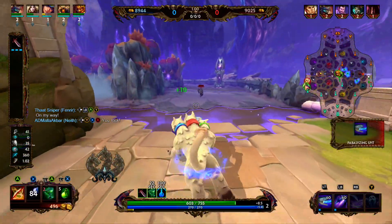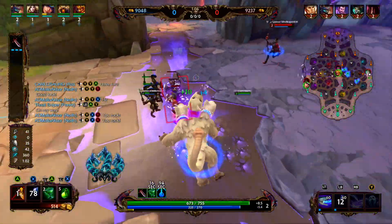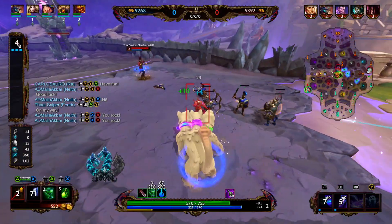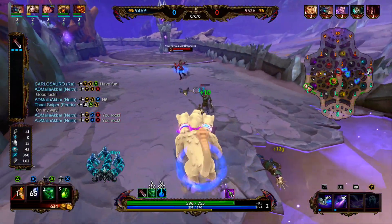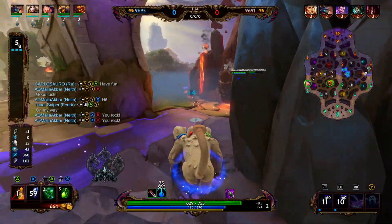Cerberus' ultimate is haunting whale. It summons below him the souls of the damned, which knock up all enemies into the air while stretching the link between their bodies and souls, damaging them. This knockup can be cleansed. A short time later, Cerberus uses the link to pull enemies to him. Cerberus' passive is spirit of death — any time an enemy god within 40 units of Cerberus is healed, that healing is reduced by 20%, and Cerberus receives 50% of the heal.